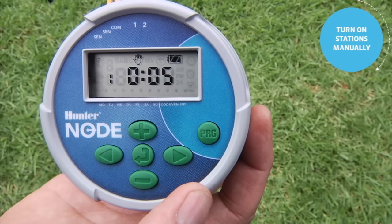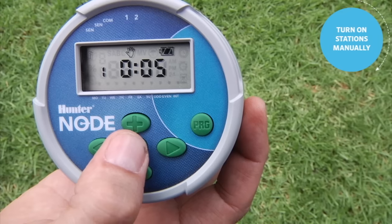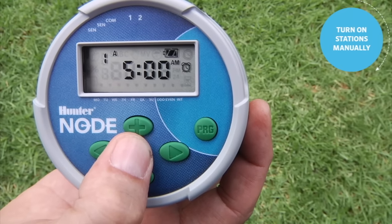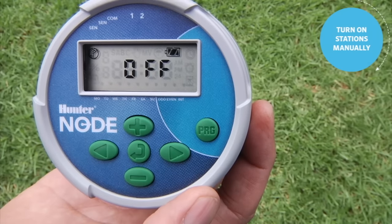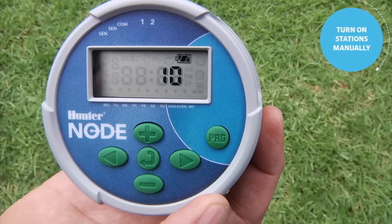Do be aware that during the time the station is running, the display will go to sleep and go blank. To turn the station off, simply use the center button to scroll all the way through to the off screen, and it will turn off that zone.